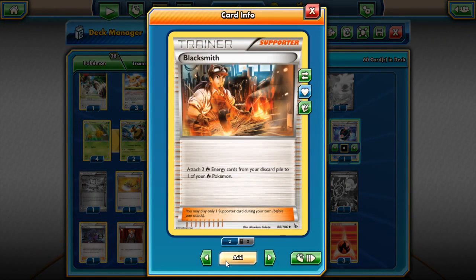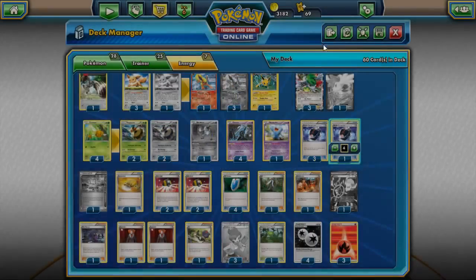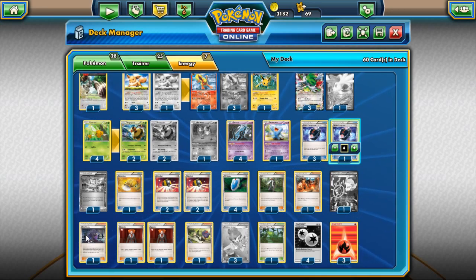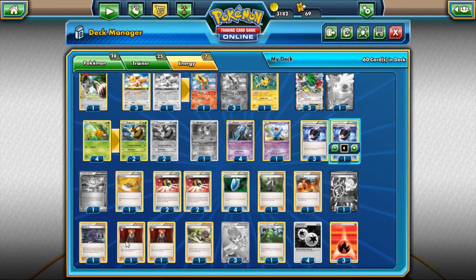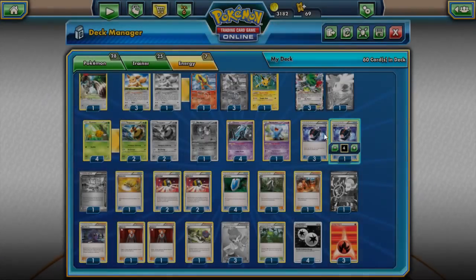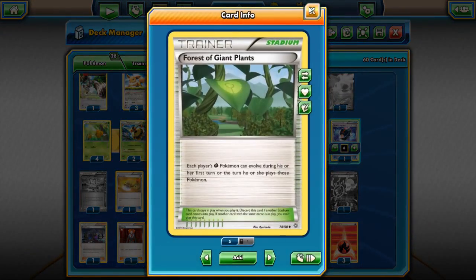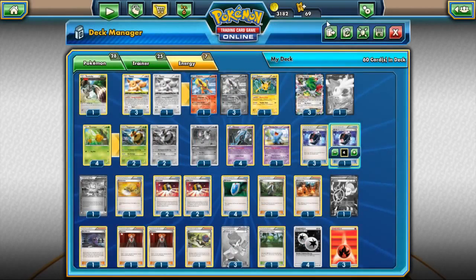One AZ so you can pick up your Pokemon. One Blacksmith so you can power up Flareon fast. One Ghetsis — your opponent reveals their hand and shuffles all item cards found there into their deck, then you draw a number of cards equal to the number of item cards shuffled. Also one Hex Maniac to disrupt abilities, two Lysandres to take knockouts, one N for draw disruption, three Professor Junipers to draw cards. He also plays one Forest of Giant Plants, four Double Colorless Energy, and three Fire Energies to power up Flareon.